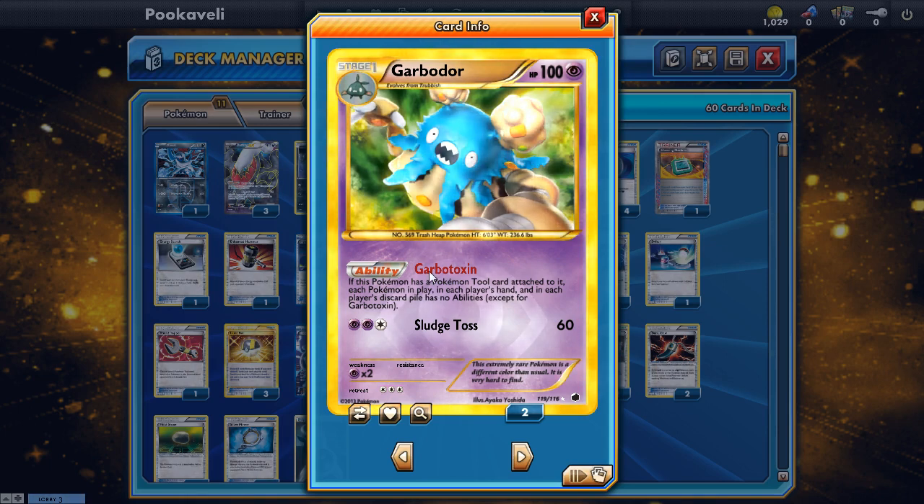This deck revolves around Garbodor and its Garbotoxin ability. If you have a Pokémon tool attached to Garbodor, it shuts off all abilities. You can take away abilities of all the popular decks — Blastoise, Virizion Genesect, Plasma decks — pretty much everything has abilities, and we can shut those off with Garbodor. That is going to be our main focus.